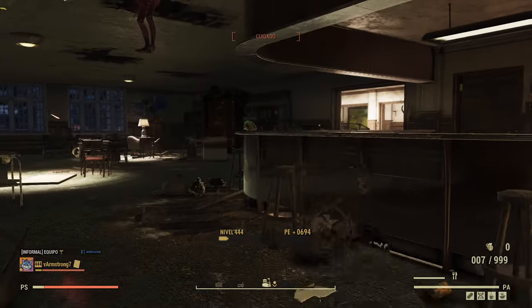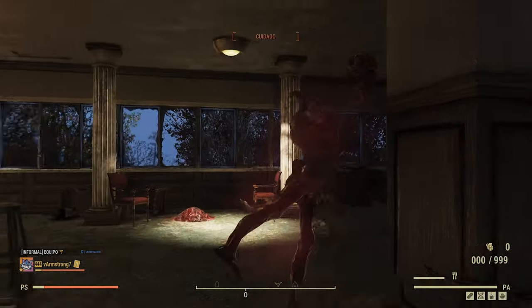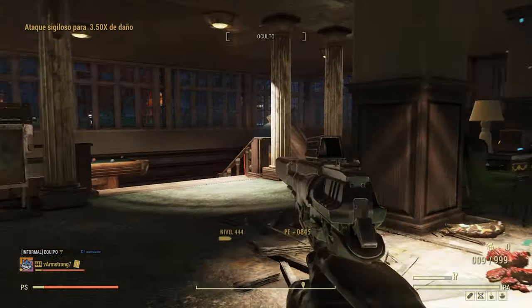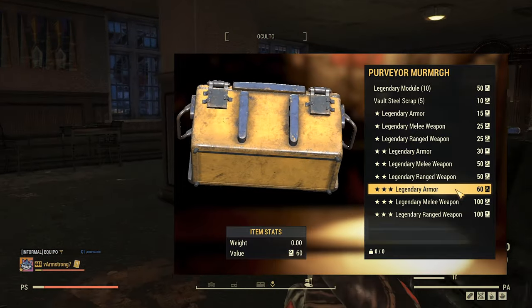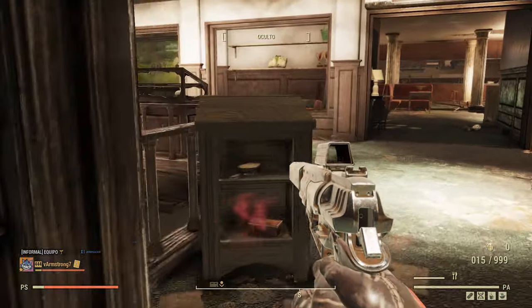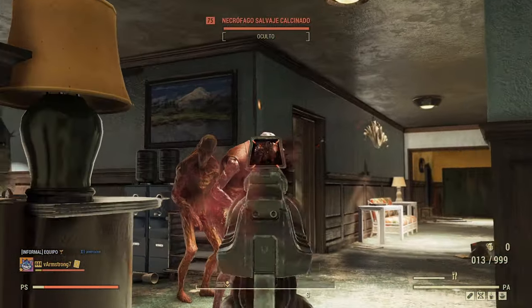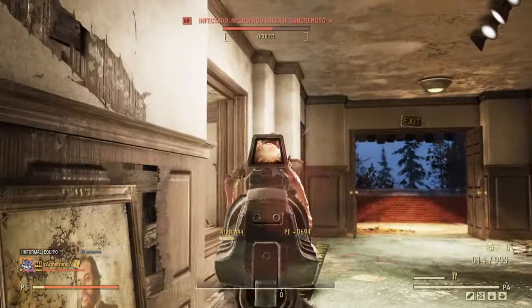On your way to level 50, collect some scripts to spend them at the Rusty Pick. There is a limit of 1,000 scripts so keep that in mind. Whenever you get to level 50, spend all of them on freestyle legendary armor. In the future you will replace all your pieces for better ones and it will take you forever. Of course you can get good legendary loot from drops — this is how the game works: kill, loot, replace, and sell what has been replaced or script it.